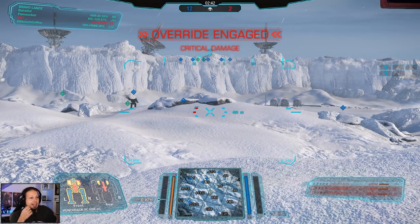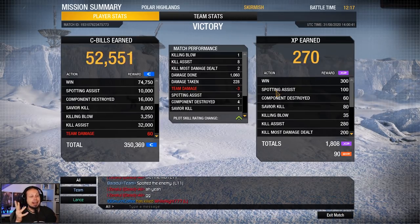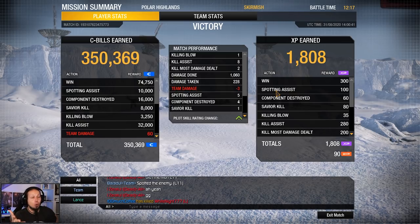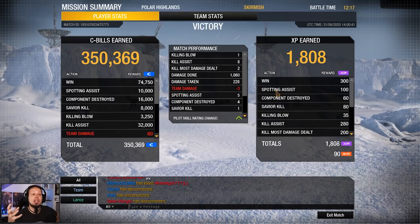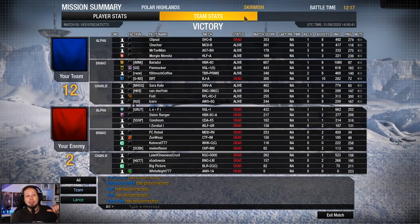Let's take a look at the numbers. We won the game — that's pretty good. Secondly, we had 1060 damage. We were kind of uncontested and we actually used our range advantage — we could shoot the enemies while they were not really able to shoot back at us. We took 228 damage. We got one killing blow, two kill most damage dealt, eight assists, and we destroyed four components. That was the first round.